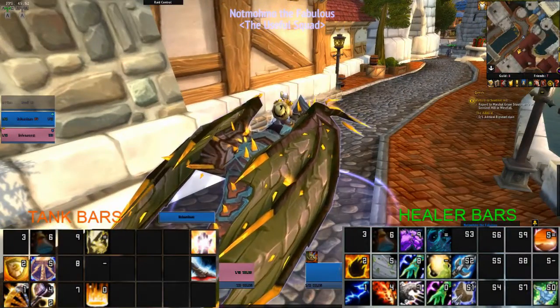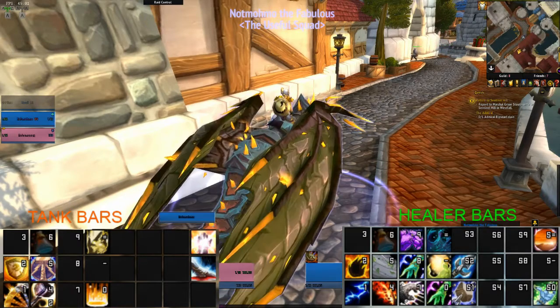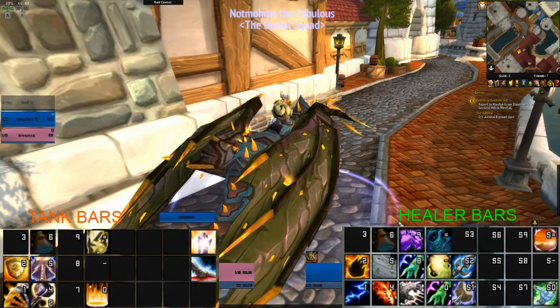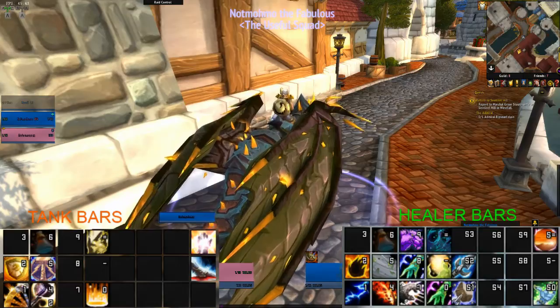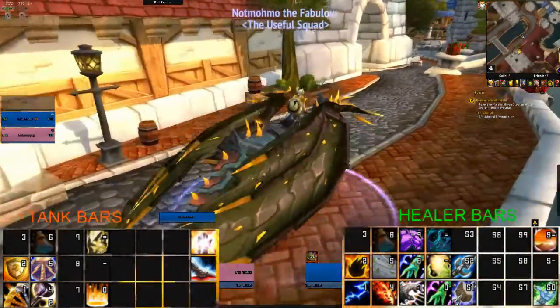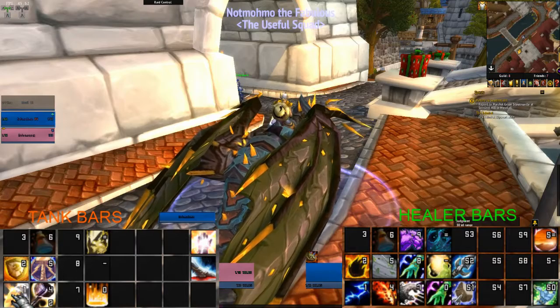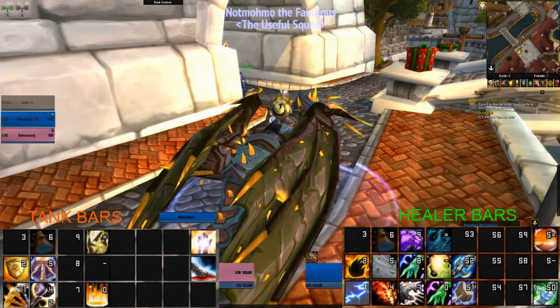If you have a look over here, you've got bars one, two, three, four on the left-hand side which are my tank bars; the ones on the right-hand side are my healer bars. So basically when I press one and my tank is doing the driving or controlling, it does that attack — which is Judgment — and then on my healer he will cast Lightning Bolt. It's pretty much just the same thing across all of those action bars.